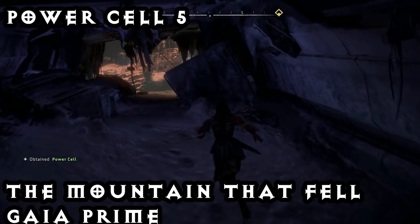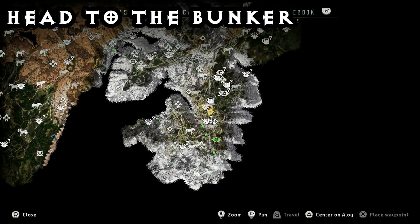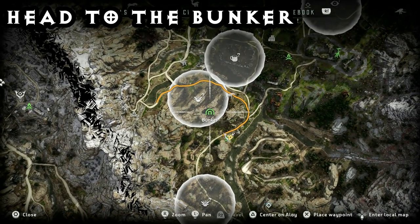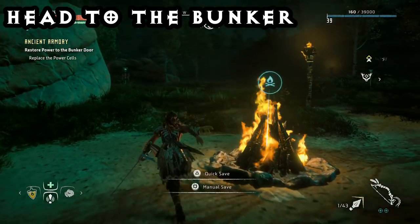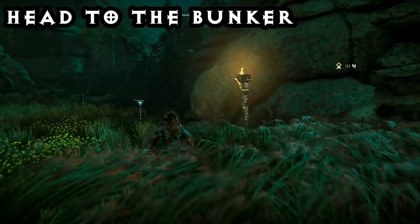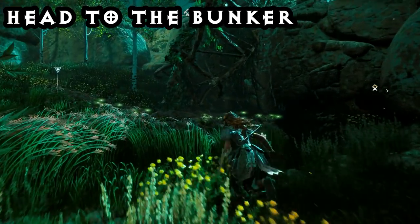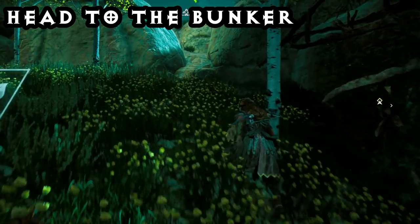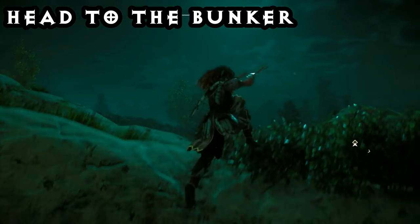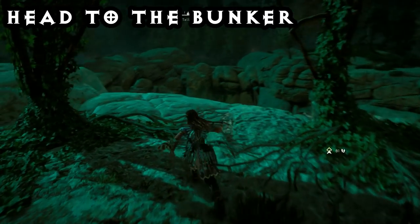Now that you've got your fifth power cell, we're just going to have to head to the bunker that actually houses the armor, and it is located here on the map. You can fast travel to the fireplace where I am at the moment, and then it's just a matter of heading over here, scaling the mountain, and then heading down into the bunker. This bunker can be accessed at any time if you just want to check out the cool scenery, but until you actually have these five power cells, you're not going to be able to do much in there.